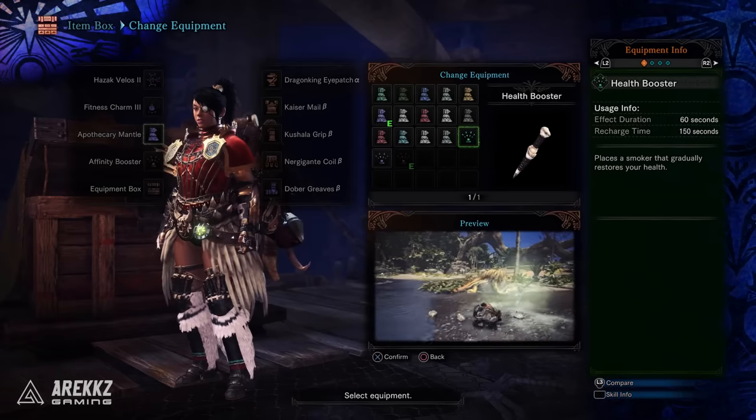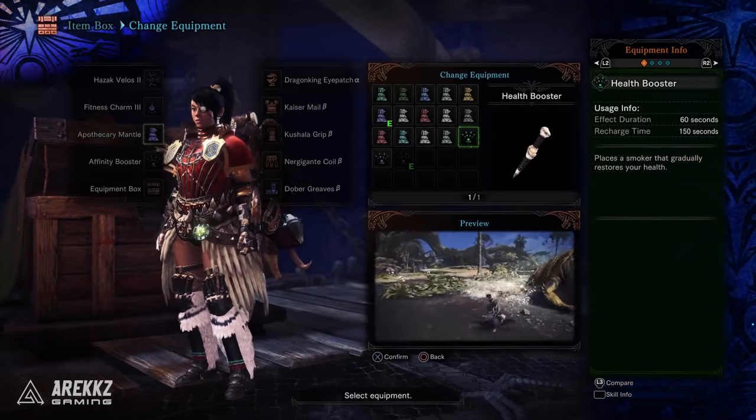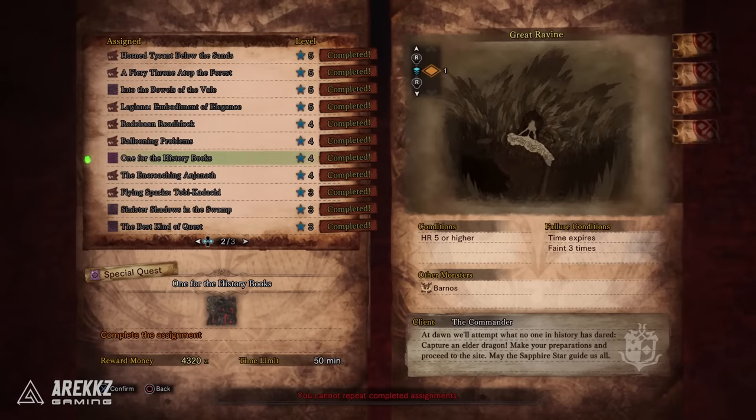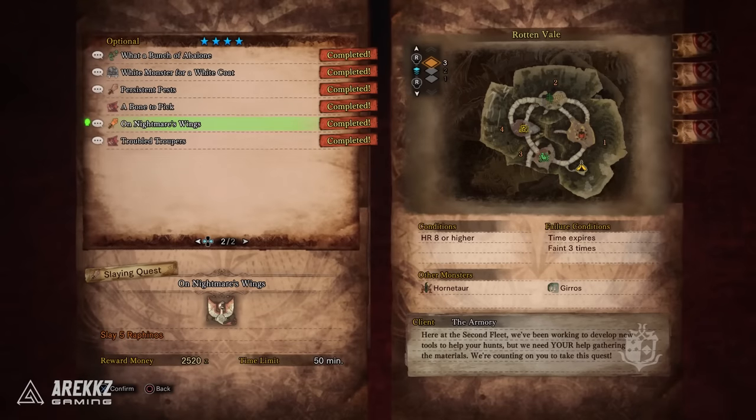Now moving on to the final three items — the boosters. First, the Health Booster. You'll get this by playing through the story; it's given to you after the first time you fight Zora Magdaros. This item creates a smoke cloud that restores your health in combat. Second, the Cleanser Booster — you'll get this from completing the quest On Nightmare's Wings, which has you slay 5 Raphinos. It's a super easy quest, and the Cleanser Booster removes blights and status effects in a cloud of smoke.